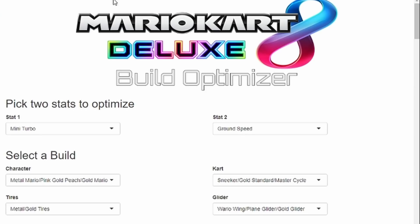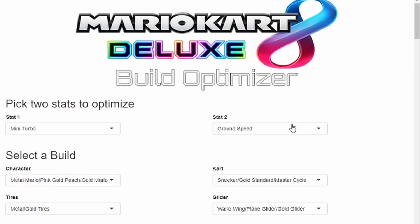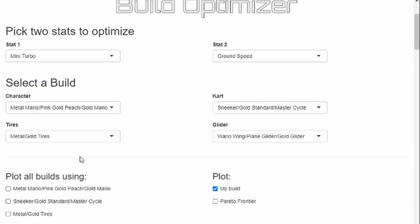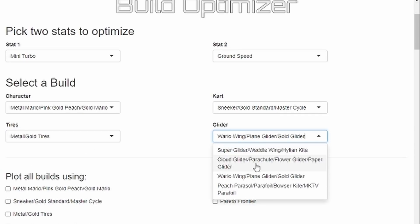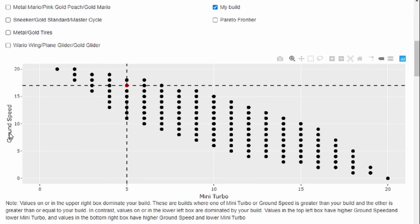The way the app works is you pick the two stats you're interested in — here it defaults to Mini-Turbo and Ground Speed. You then put in your build. For this demonstration we're looking at Gold Mario, Gold Cart, Gold Tires, and Gold Glider. Scrolling down, we can see a graph that plots the levels of Ground Speed and Mini-Turbo for every build in the game. Even though no build shares its exact distribution of all 13 stats with any other, it's possible for more than one build to have the same Ground Speed and Mini-Turbo stats, which is why instead of 8,064 points we only see 138.